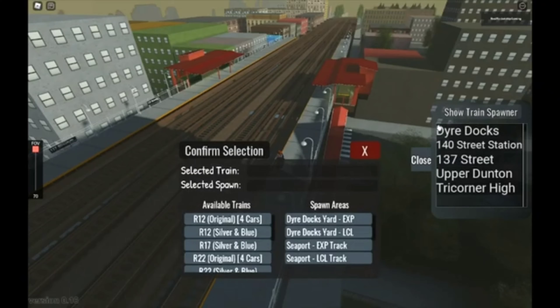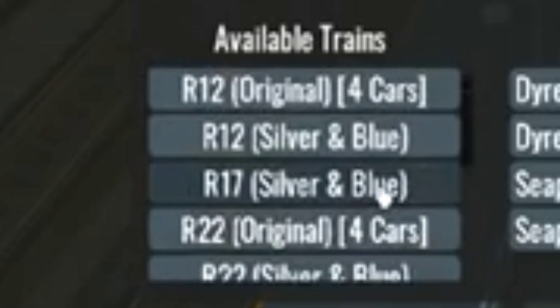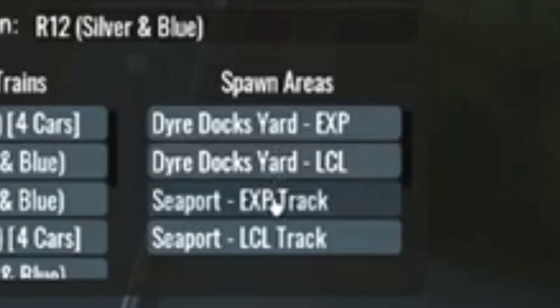It says show train spawner. So what do we have here? What is a car that I know? I have no idea what any of these are — I don't even know if these are actually real. Let's go with the R12. Let's go with Dire Docks Yard.